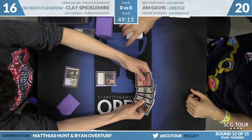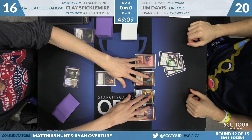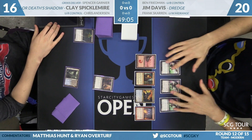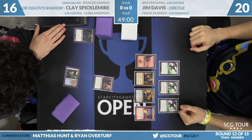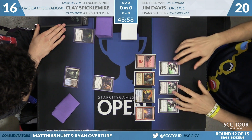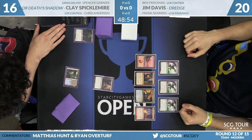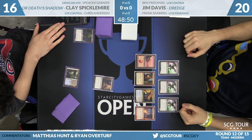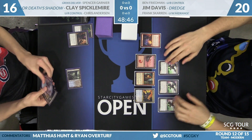Watery Grave plus Inquisition is typically indicative of the Grixis Shadow build. No Snapcaster Mages here, though. Jim's hand is a one-lander — he's got a Mountain and a Faithless Looting. Outside of that, three Stinkweed Imps, Cathartic Reunion, and Prized Amalgam. Taking that Faithless Looting is real nice.